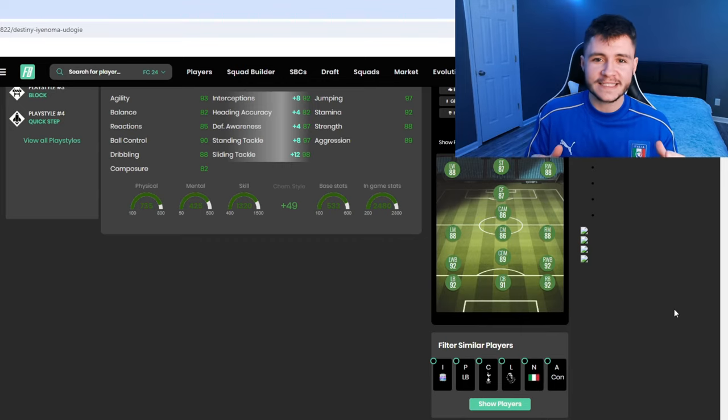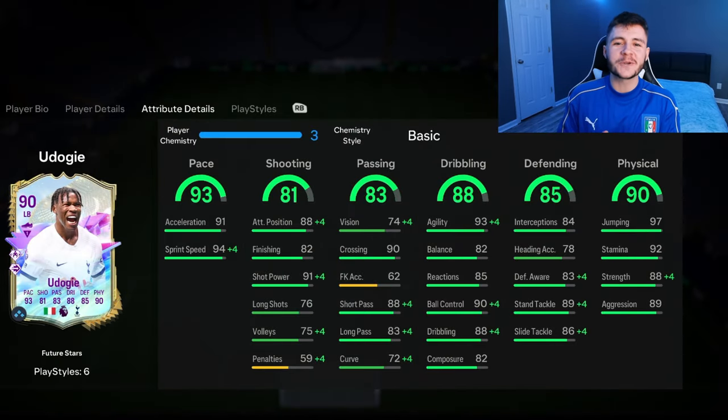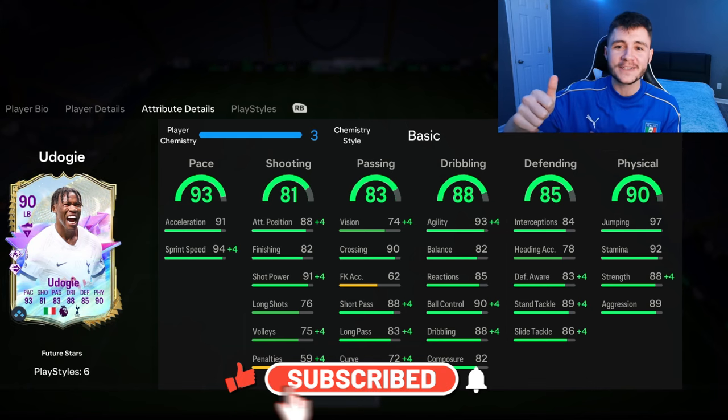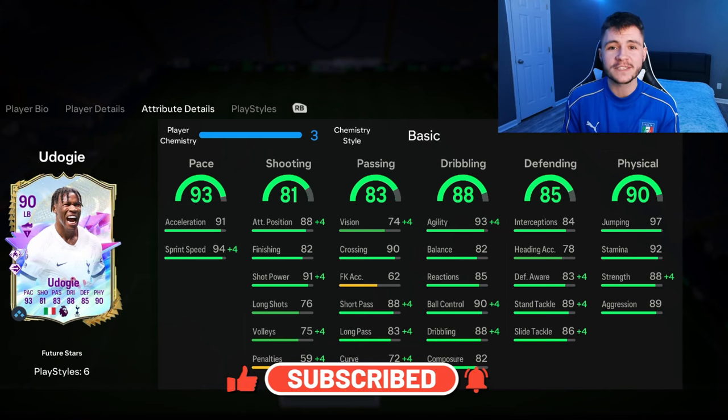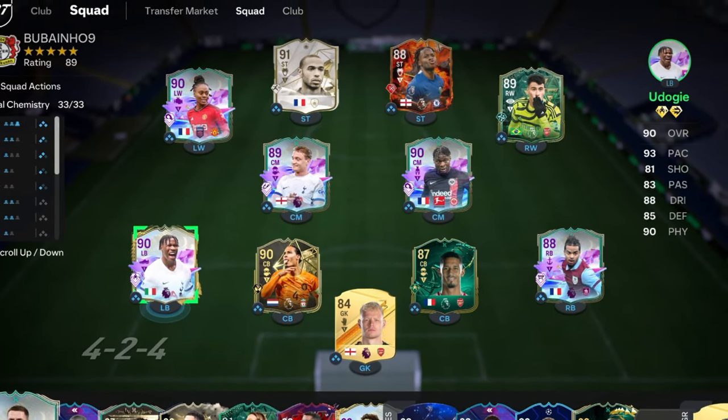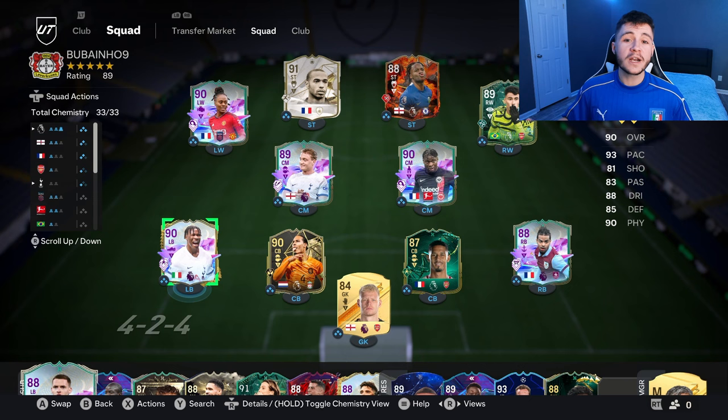As always boys, if you guys do enjoy these FC24 player reviews go ahead and do me a huge favor — leave a like on today's video and also consider subscribing to the channel if you are new. It would be greatly appreciated. This is the team we're going to be using in Foot Champions to test out the new Udogi card. We're going to be running the 4-3-2-1 formation, so we're definitely going to be testing him out at the left back position and then potentially as a center mid as well. So without further ado, let's go ahead and jump into game number one and let's see how good this card really is.